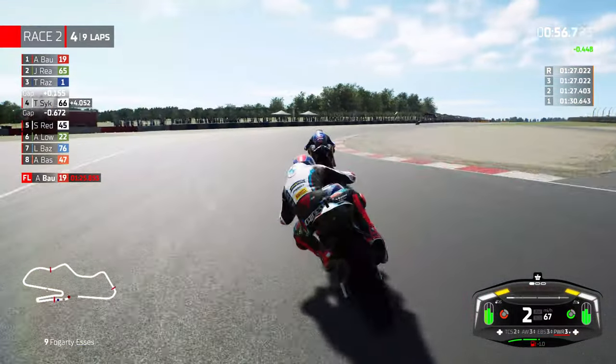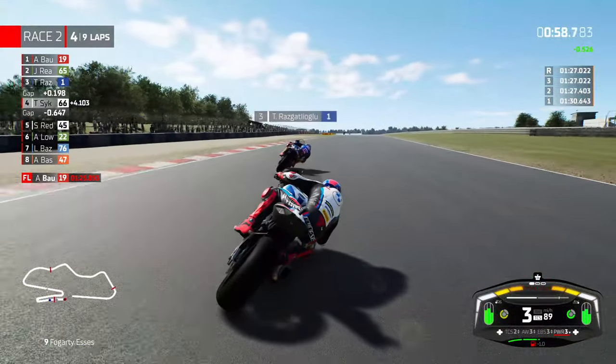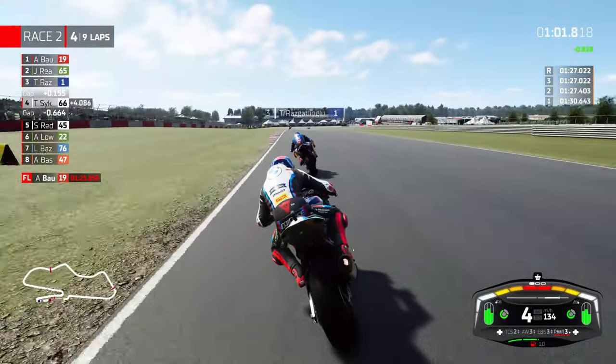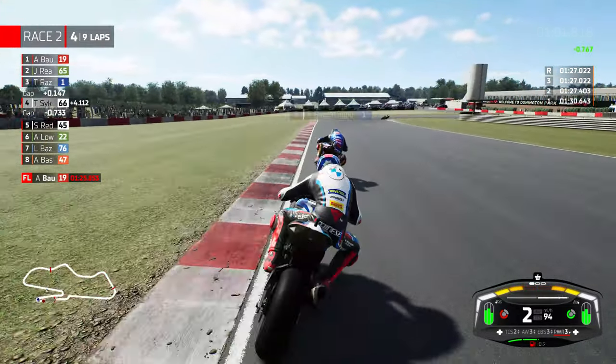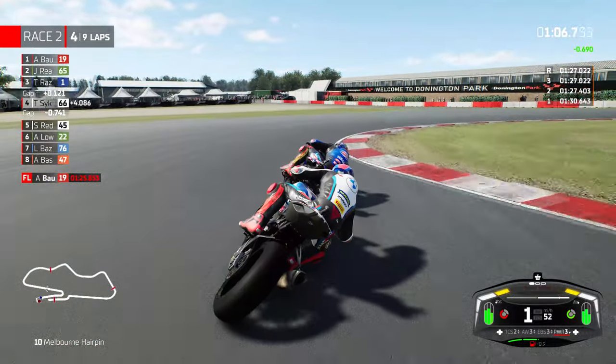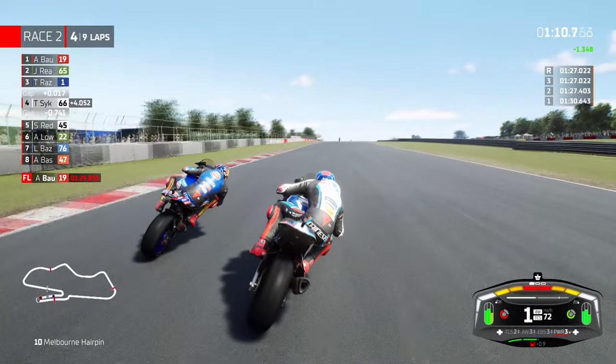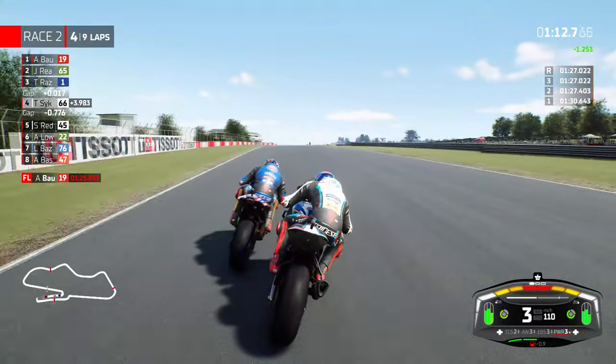Changing direction — we are right on the tail of Toprak, this is excellent. We've got to be strong into the Melbourne hairpin, not so strong that we end up bumping into him, but we are ending up bumping into him slightly. I'll retake the position if I can. Toprak Razgatlioglu — no thank you, I want to get on through. Tom Sykes back into the podium positions, but we've run it deep into Goddard's once again, losing that confidence.